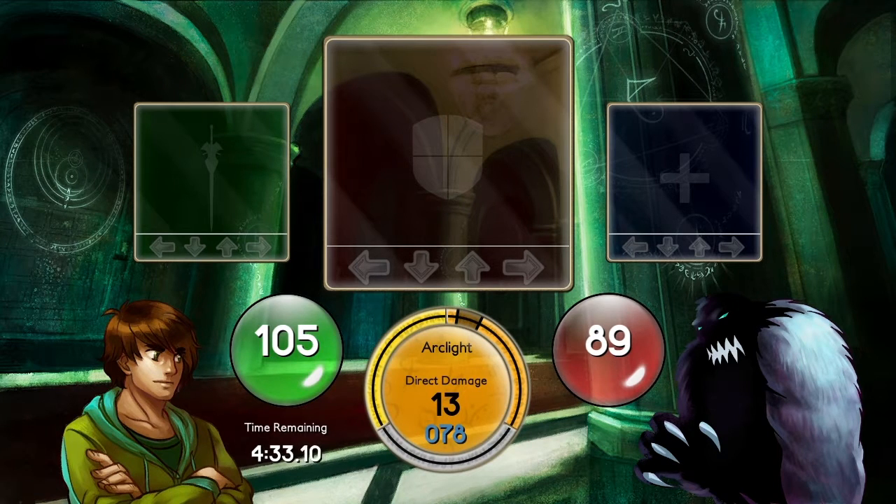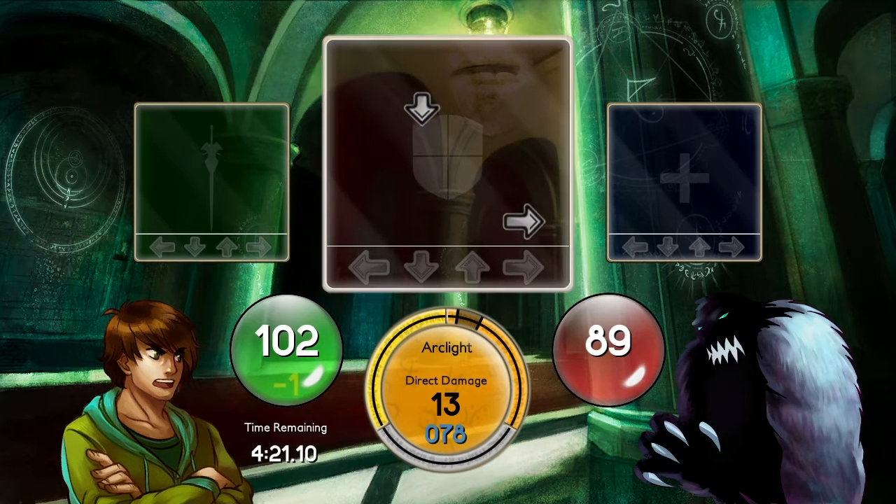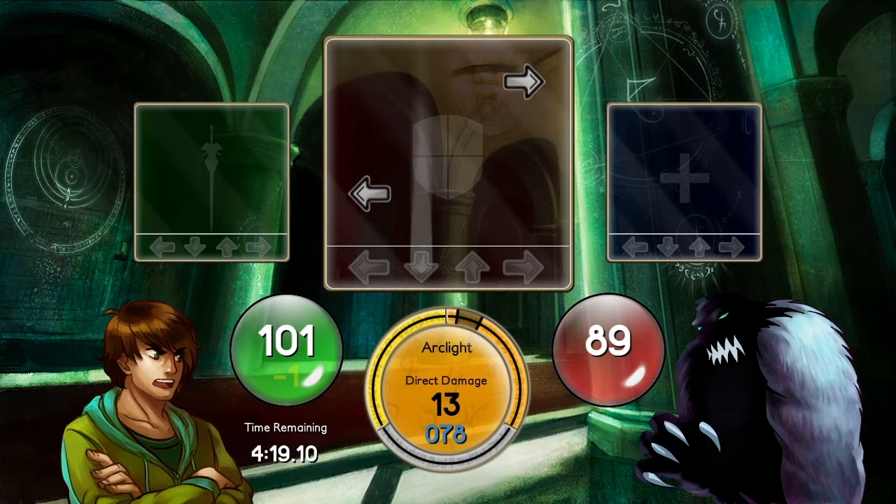You can only hit one at a time, though, so you'll need to rotate between them, like this. The red field is the defensive field, where the enemy will attempt to damage you. If you fail to hit them — perhaps you were distracted by, I don't know, Scarlett Johansson — you'll take damage. If you clear the notes, you'll be fine.